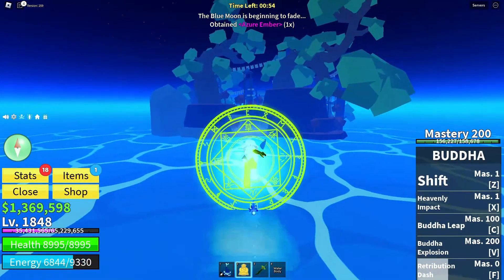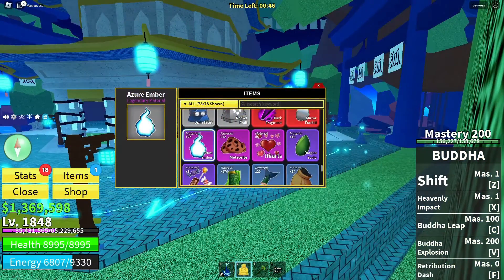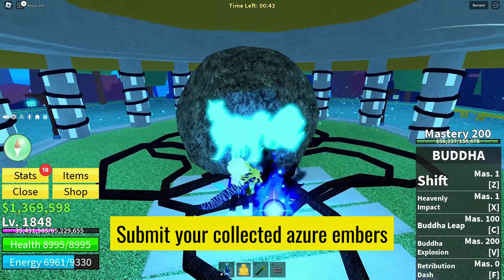Return to the Kitsune Shrine once you've gathered enough Azure Amber. Offer the 25 pieces by clicking Submit and wait for the shrine's response.